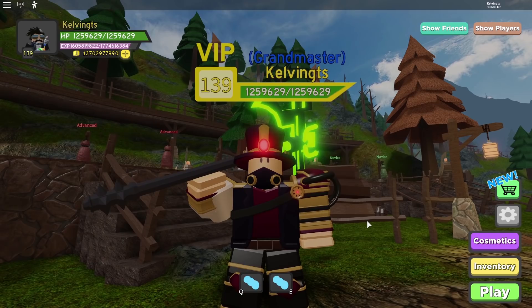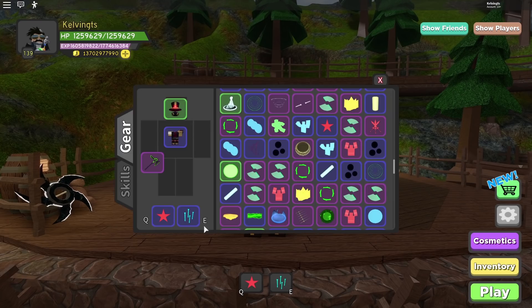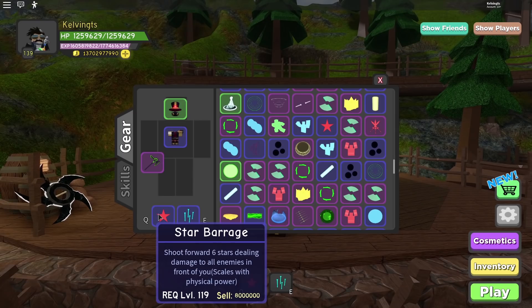Alright ladies and gentlemen, right here I am wearing a full warrior set called the industrial set. It's definitely not the best set out there, but I do want to showcase all nine skills currently out for Dungeon Quest, and maybe even talk about a very secret one as well. Let's start with the nine basic skills. We're gonna start with warrior skills. The first skill I'm gonna show is Star Barrage — it shoots four to six stars, dealing damage to all enemies in front of you. Scales with physical power.